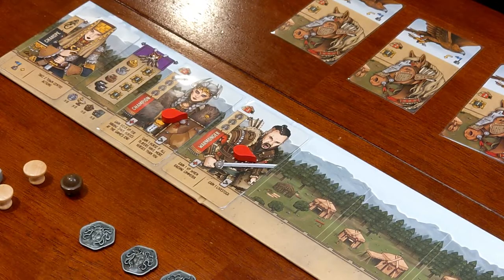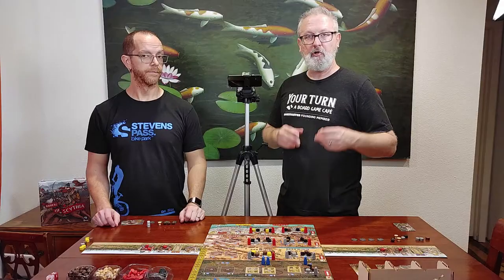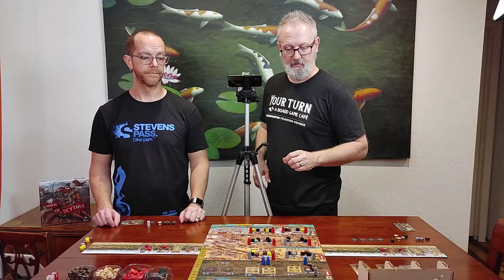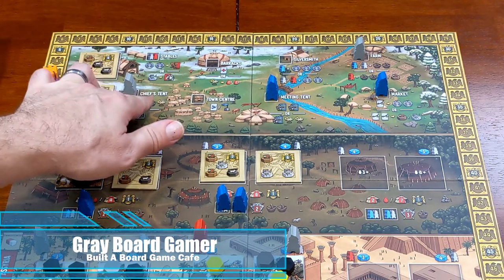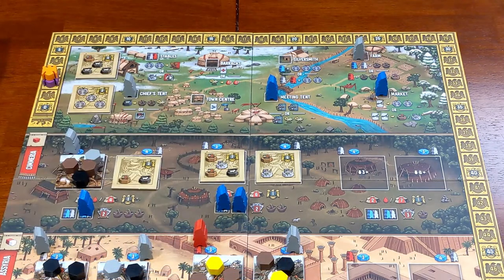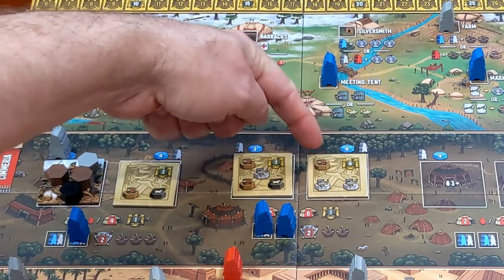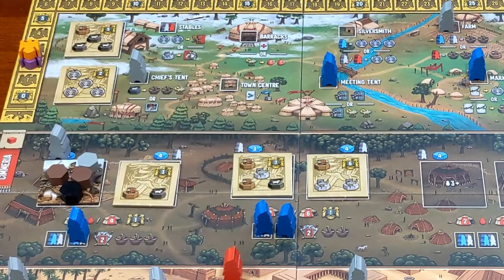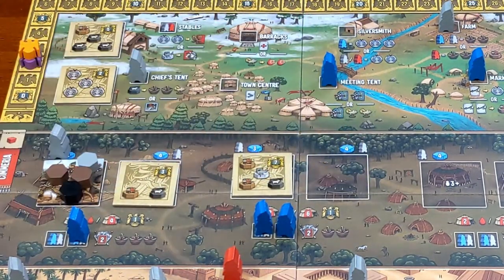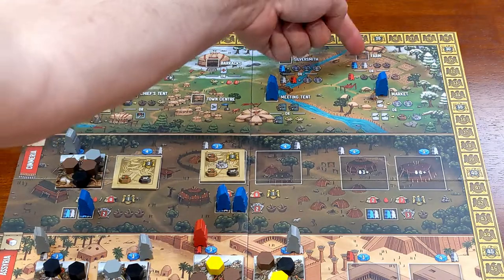I forgot to show on my turn the two wounds — I put one on the champion and one on the warmonger. I'm going to complete a quest on my turn. Taking my gray worker to the chief's tent, where you can exchange livestock for two provisions and a kumis, or complete a quest. I'll complete this quest that requires one wagon and two equipment, and place it face down for victory points at the end of the game. Then I'll pick up from the farm to gain two more provisions.